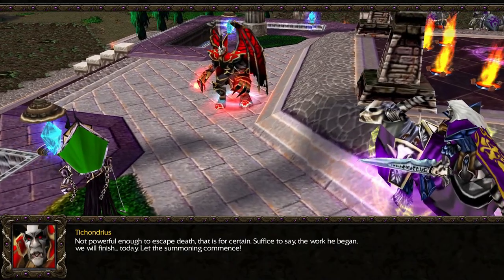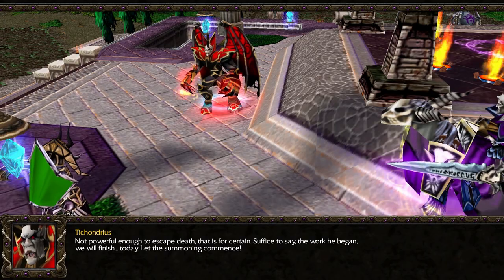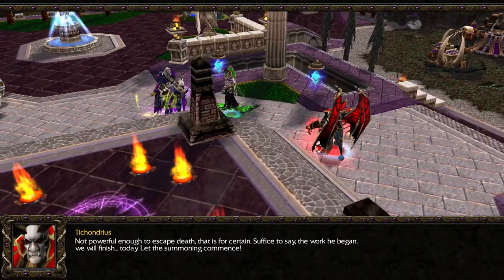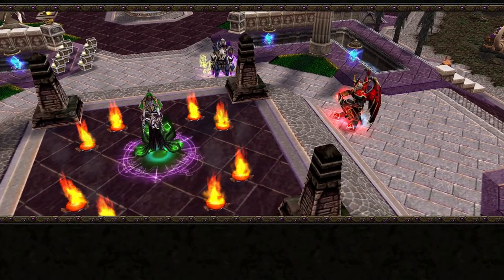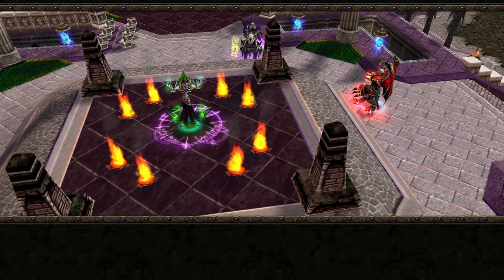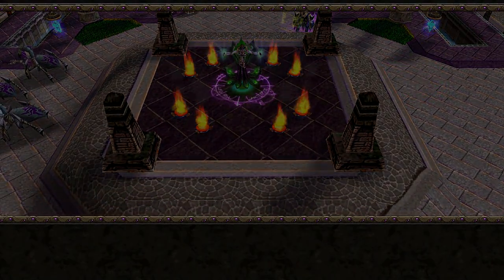Tichondrius is the third type of Undead hero, called a Dreadlord. Unfortunately, neither he nor any other Dreadlord is ever playable in the campaign, which is unlike all the other races' campaigns where you get to try out all of their heroes at least once. In the expansion they give you kind of a Dreadlord, but even he only has half the normal Dreadlord skills, so even that doesn't really count.